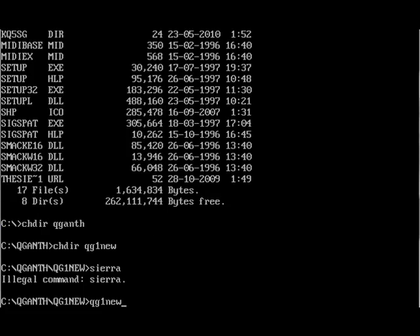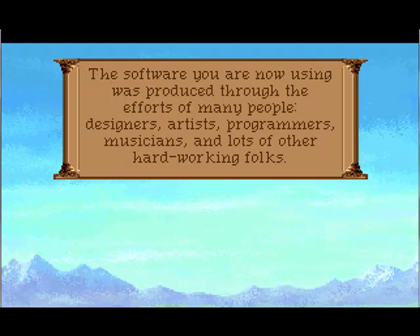I actually have the Anthology, which is what we're playing off of. I bought the Anthology long ago when they still sold these games in stores. There's not really any copy protection in a lot of the VGA games. Some there are, like King's Quest V, which if I get to it, you guys will see the lovely copy protection. I don't remember if it has it, but never mind.